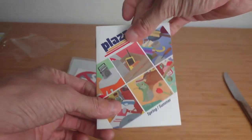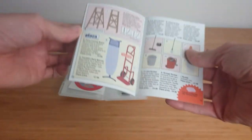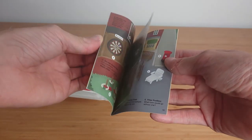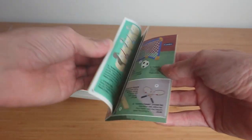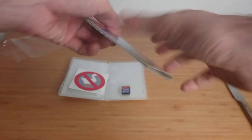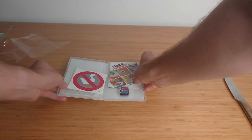Another nice extra is this kind of in-universe catalog called 'Plaza' — it's the spring/summer edition. Inside is just a small taste of the kinds of objects and stuff you'll be stealing and causing havoc with. It's full color printed and looks lovely.